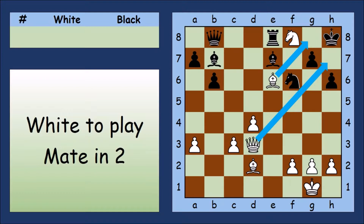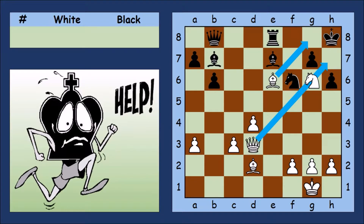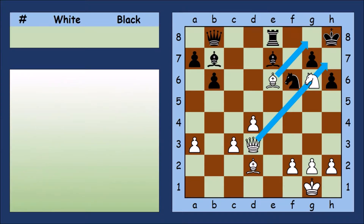What about moving the Knight? Well it's check, but the Knight blocks the Queen. So the Black King can move to h7, and now there's no way to give checkmate on the next move.